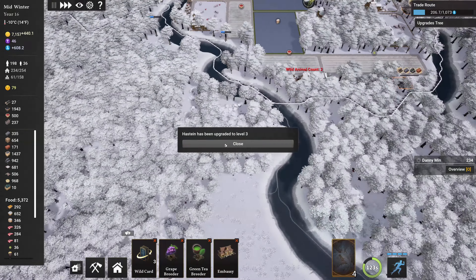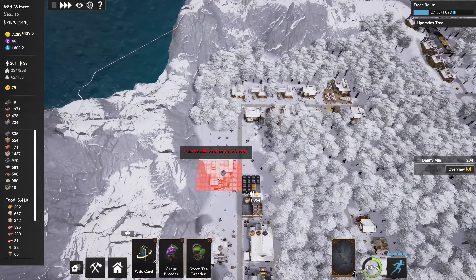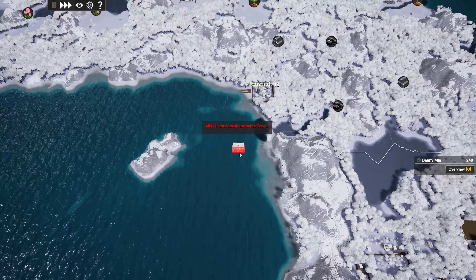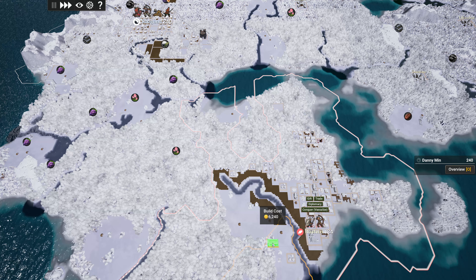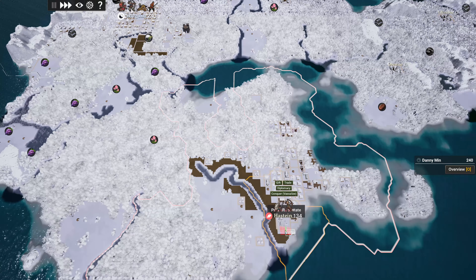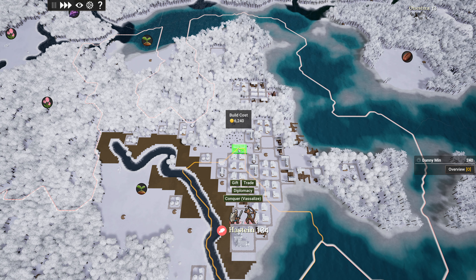I'll have a quick look at the upgrades tree, but I think we're all done — all this has been done. Go to the tech tree, go with trade routes — it's only going to take like 3 minutes. Hastian has upgraded to level 3. I don't want to buy the candle maker card, but I think I've got enough money to build the old embassy now. So let's zoom out — where's the best village?